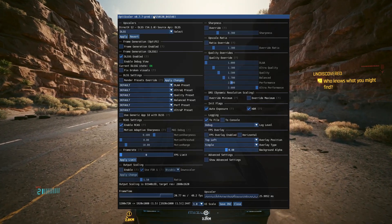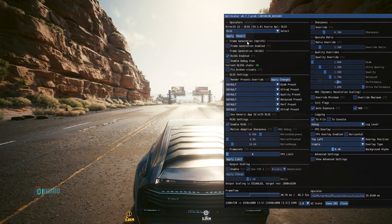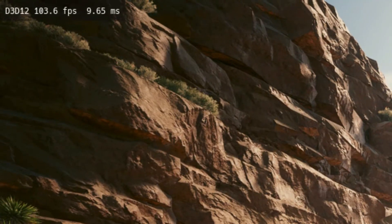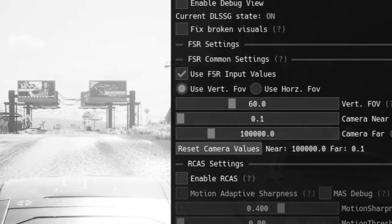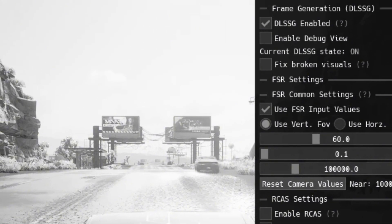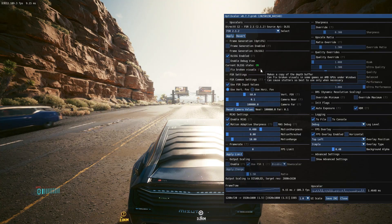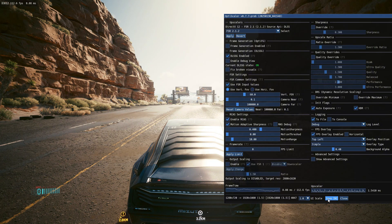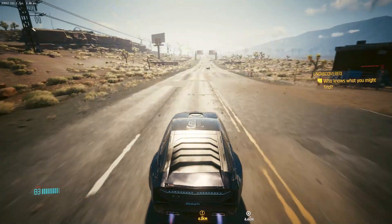Press the Insert key on your keyboard to open the OptiScaler menu. I'm using DLSS as the upscaling method. OptiScaler now has an FPS overlay — when you enable it, you can see it in the top left corner of the screen. Make changes in the OptiScaler menu and save settings using the Save INI button at the bottom of the menu.